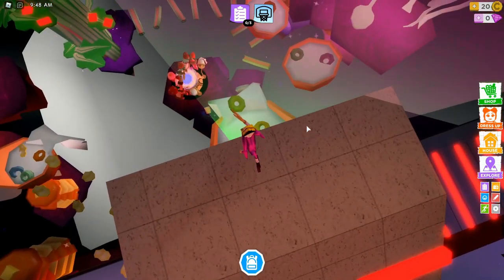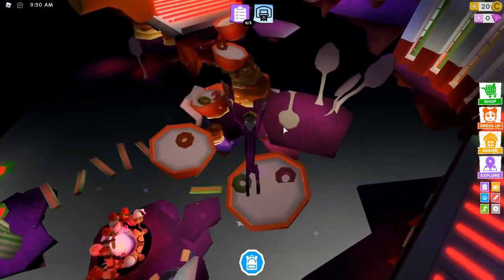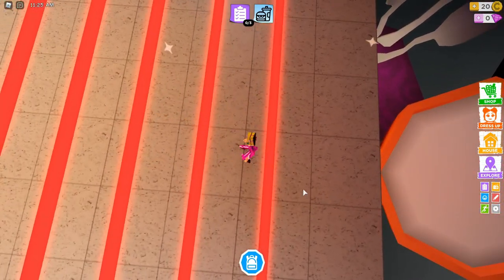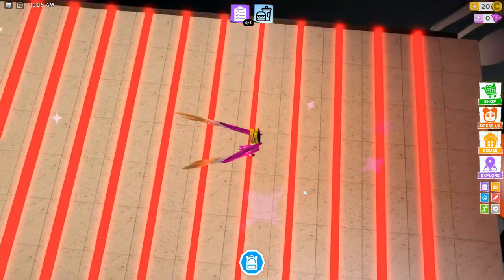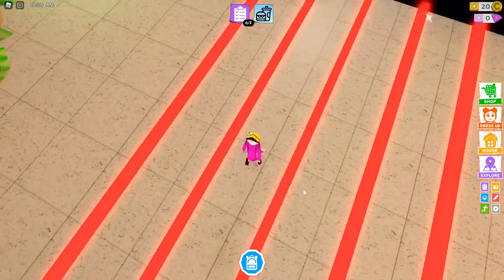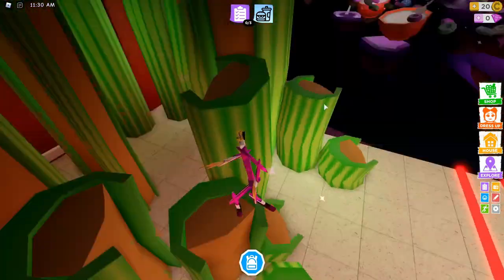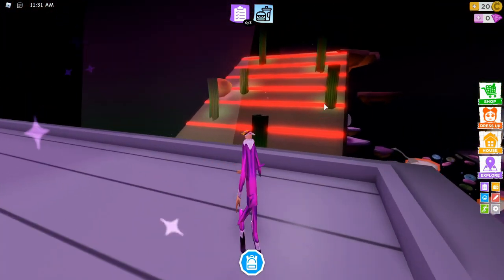Then you have these little laser jumps as normal — we've had a lot of those. We've got these cereal bowls here, just jump on them. This part is pretty tricky — just edge yourself very slightly as you jump and try your best to avoid those lasers. That one's probably the hardest part.